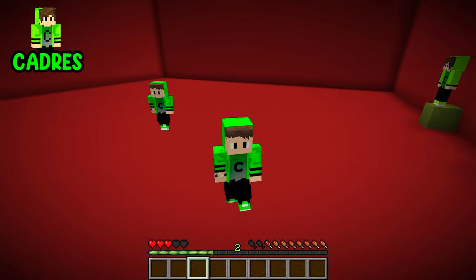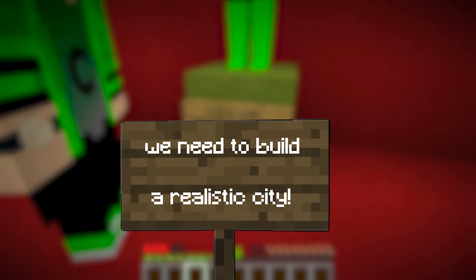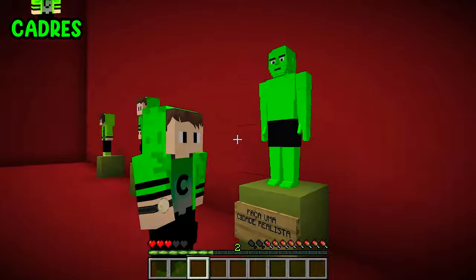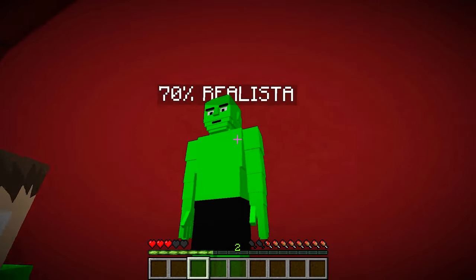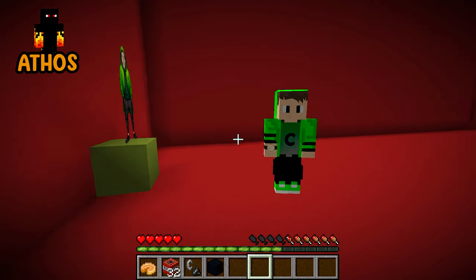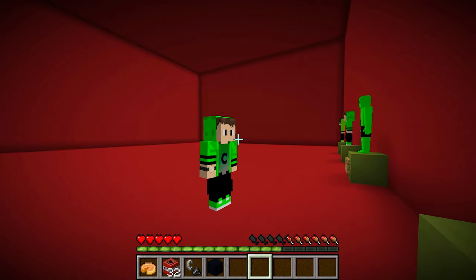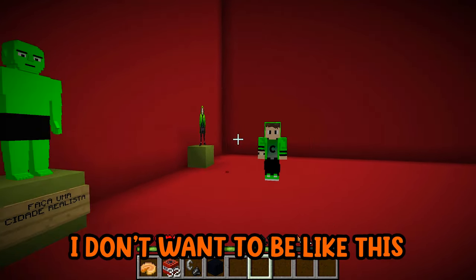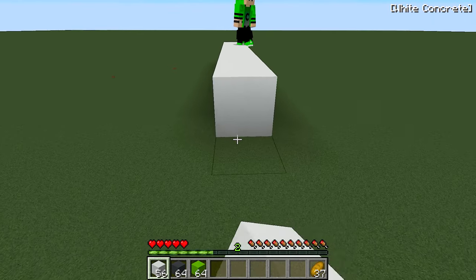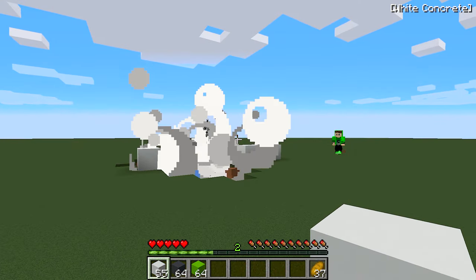Even uglier? We're becoming more realistic. And now to reach 70% realism, we need to build a realistic city. No, stop, Cadres. Stop this. Do you want me to become bald? Look at this. But we need to do this to become more realistic and reach 100% realism. And even the world will become realistic. No, you're crazy, Cadres. You're very ugly. And we'll become uglier and uglier. Imagine being like this. I won't be part of it. I don't want to be like this. Let's go to the challenge. Athos, to start building the city, first we need to make a building and also create a street. Help me. I'll help. Stop.